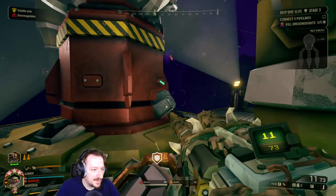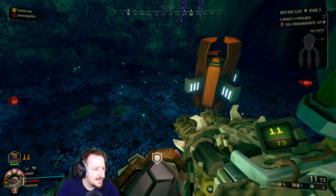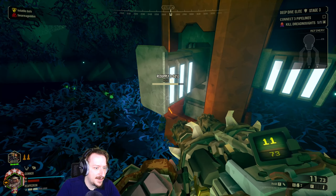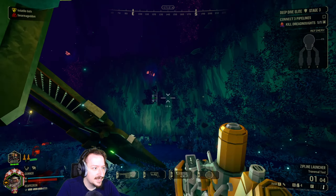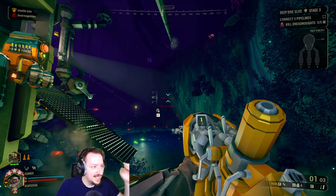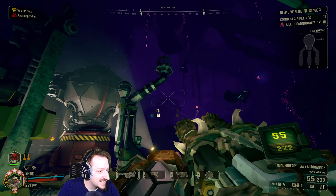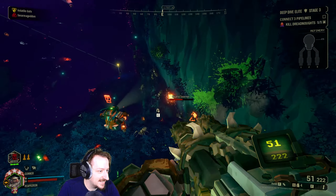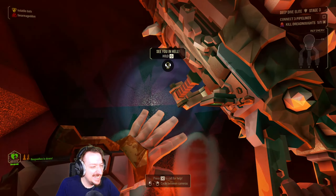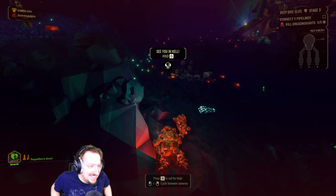Now we just need the pipeline set up and deal with all the Swarmers that are inevitably going to be here — I think it's going to be a decent amount. I also just have to find some of the pipelines because I haven't found anything that looks like a pipeline. Oh wait, there's one — nevermind, found one, we're all good. I don't know how I'm gonna get a pipeline out there, but at least we found one. This mission might take a little while. I got very unlucky there and panicking didn't seem to help.